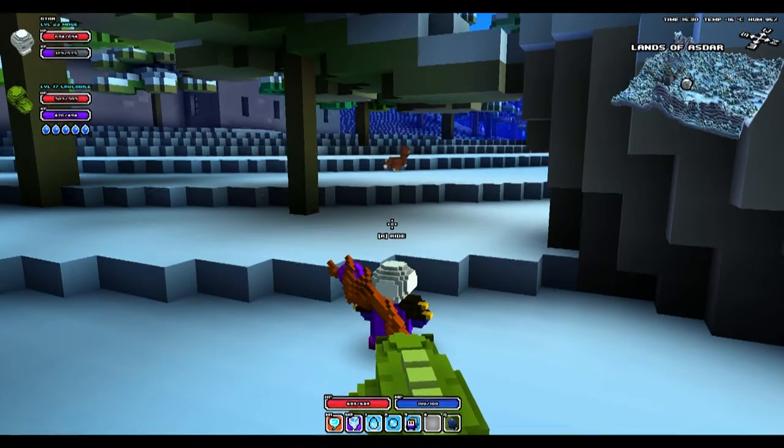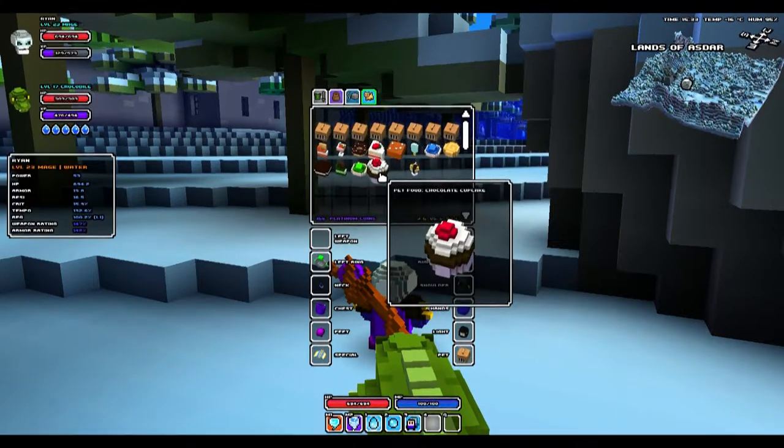To get an alpaca as a pet you will need a cupcake. There are two types of cupcakes: a chocolate cupcake and a vanilla cupcake. To get the dark colored alpaca you will need a chocolate cupcake, like I am doing in this video. If you have the vanilla cupcake then you can tame the light colored alpaca.